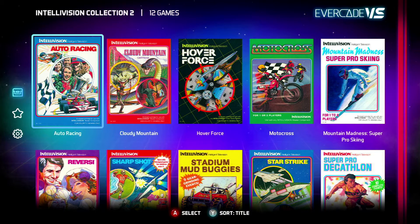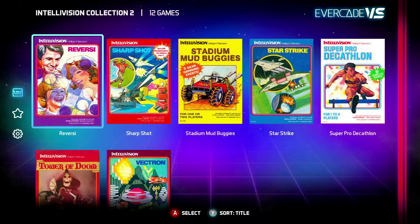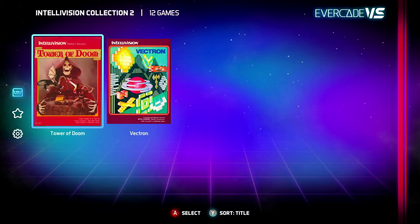Here we go — we've got the 12 games on the Evercade VS, which seems like reasonable value. So we've got: Auto Racing, Cloudy Mountain, Hover Force, Motocross, Mountain Madness, Super Pro Skiing, Reversi, Sharpshot, Stadium Mud Buggies, Star Strike, Super Pro Decathlon, Tower of Doom, and Vectron.